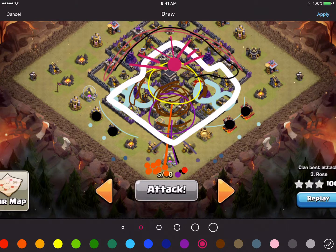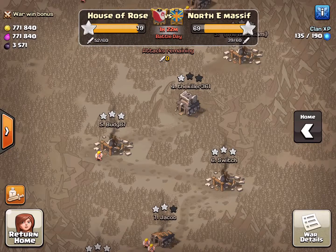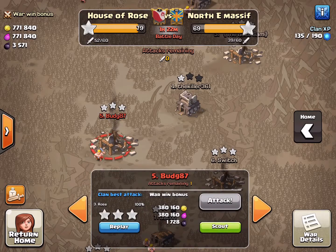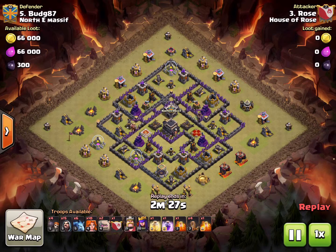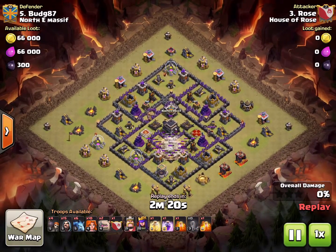It was a very successful attack — it got us three stars, and that's why we're going to share it. Here we have a GoWiVa attack on number five by Rose. What we're going to do here is start our quake in the middle to open up the base right over the mortar. Then once we've opened up the base, we're going to start our funneling process.